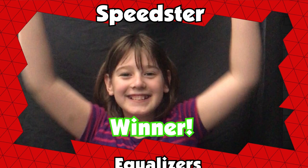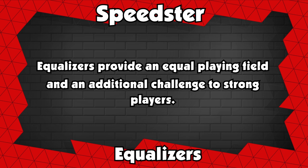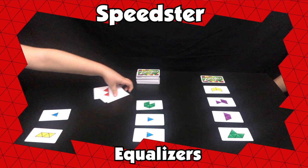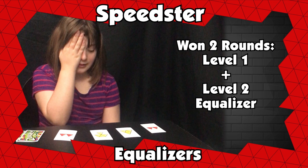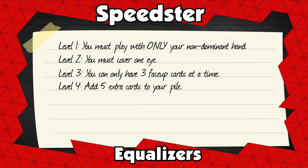Equalizers provide an even playing field and an additional challenge to strong players. Level 1: only play with your non-dominant hand. That player must play with this equalizer for the rest of the game. If that same player wins another round, they move on to the next level of equalizer. Level 2: Level 1 plus cover one eye. You can use the equalizer levels in the instructions or create your own.